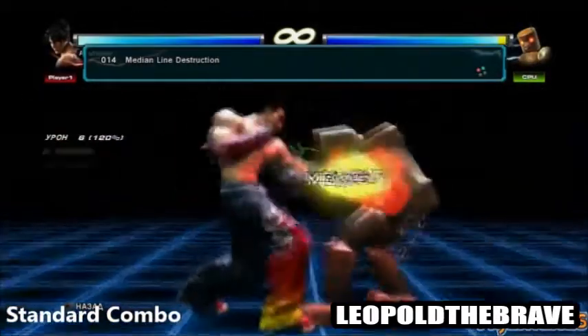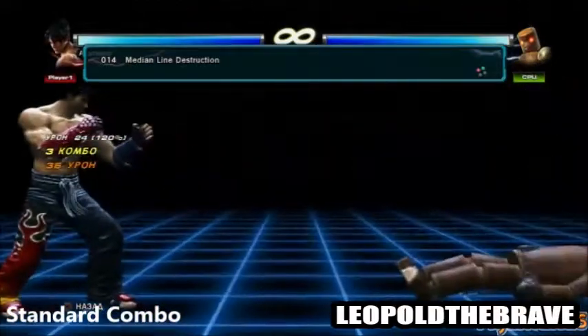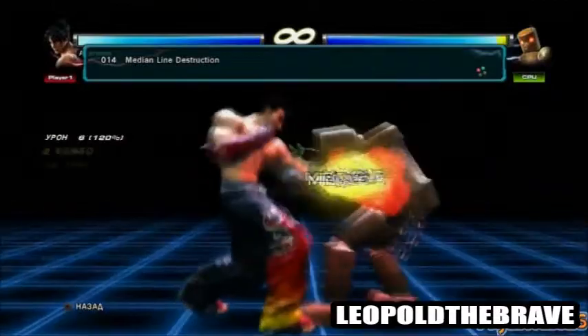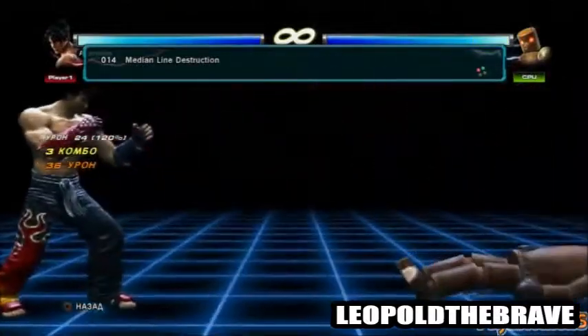His standard combo could be the Median Line Destruction, a very short but effective barrage of punches. They would be short range and do little damage, but their knockback would be decent, so it'd be useful if your damage was high and you needed some space to plan out a strategy.